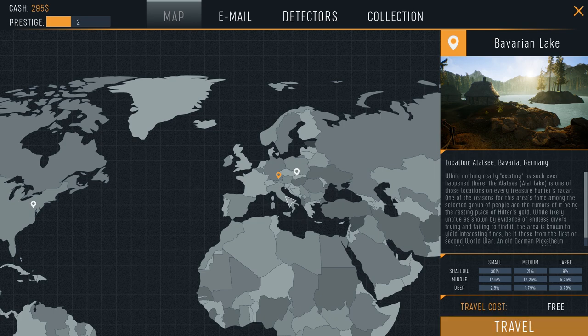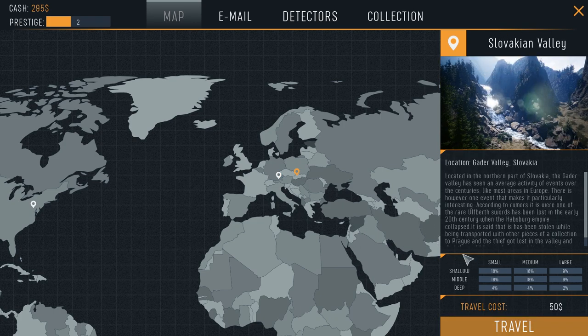Travelling to Bavarian Lake is free, but we're going to Garda Valley. We have to pay attention to the grid showing small, medium, and large item types, further separated into shallow, middle, or deep in the ground. Obviously you'd normally consider things deeper in the ground to be older, but not necessarily, and I don't know how much the game simulates that. It's not really a simulation of metal detecting — it shares very little with the reality of it.